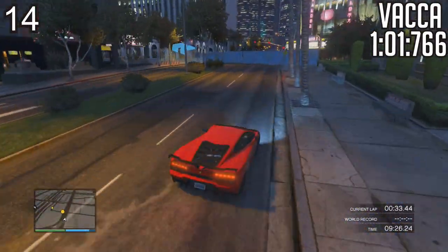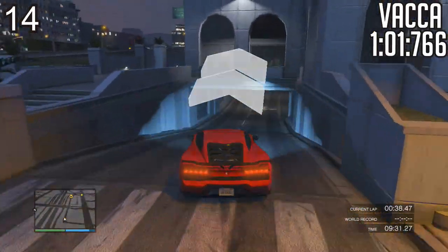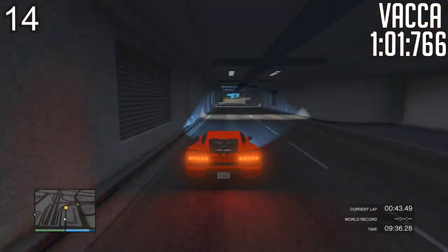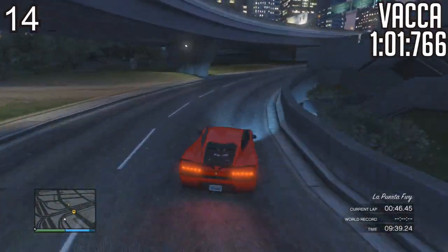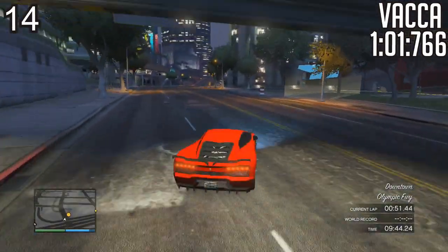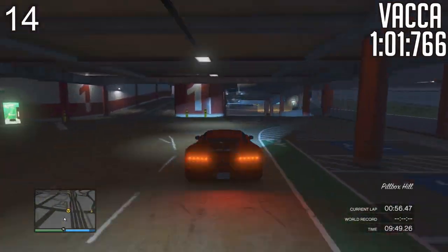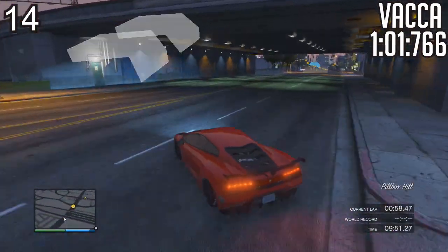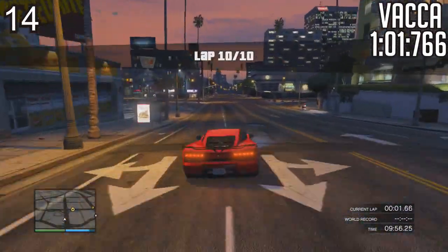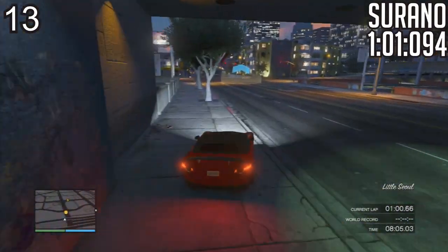You can tell a lot from just looking at this footage — how the car responds. I've pushed myself for these best lap times, and if I pushed myself further I'd probably end up crashing into a wall. The lines I took were pretty much exactly the same for every single car in these lap time tests. Taking consistent lines is always key to making it a fair test when it comes to lap times. Everything else has to do with the car's performance and response time. Anyway, number 14, the Pegassi Vacca, with 1 minute 1 second 7.766.